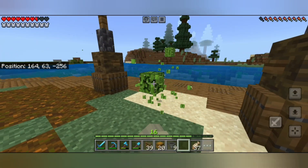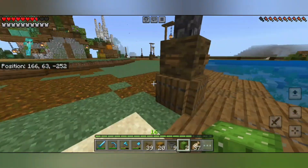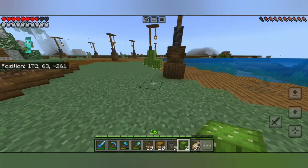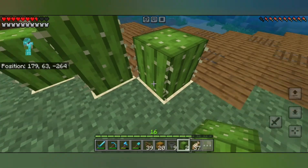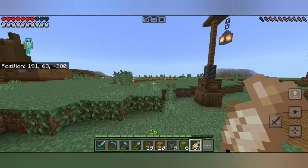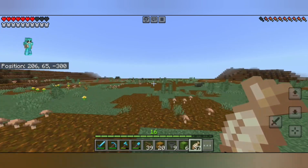Welcome, greetings and salutations to episode 9 of the Survival World. In today's video we will be making a cactus farm, mostly because I want green dye and because I can use the cactus to make bone meal.